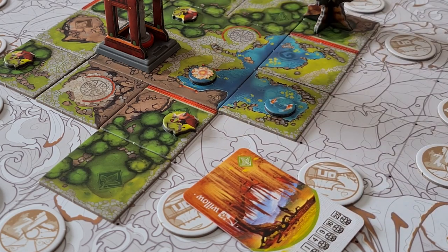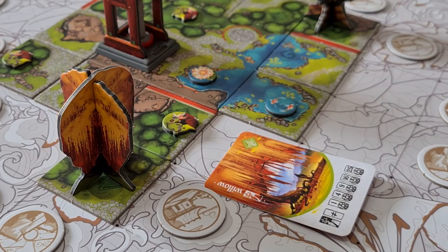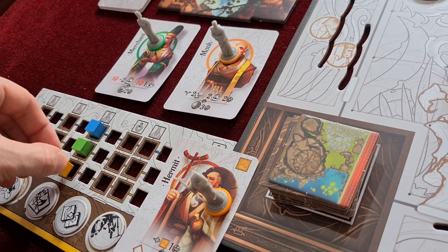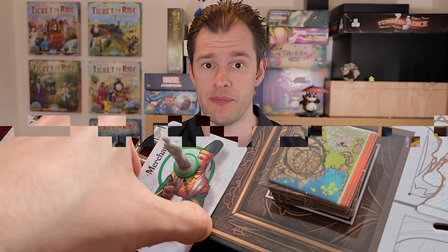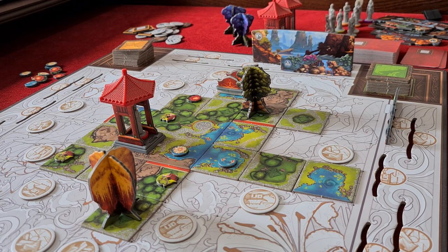Players have access to a special ability on their starting character but can influence more characters during the game — not only to swap their ability for another one, but perhaps to place the character inside the garden facing a specific direction, scoring points based on what they see within their line of sight. By building the garden, players advance on three separate tracks on their player board representing the three elements of nature: the watery, the greenery, and mountainous terrain. Advancing on these tracks grants access to new characters and lets players collect landscape token tiles to place as standees around the edge of the board — gorgeous artwork with helpful iconography.